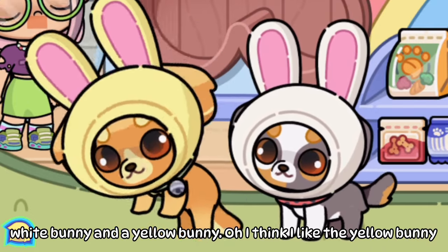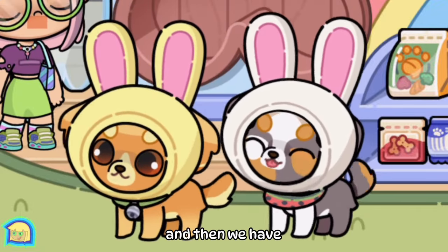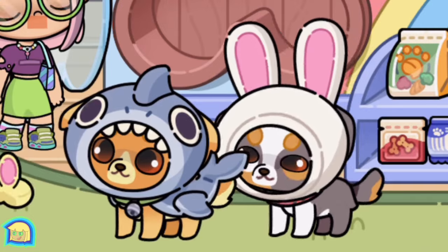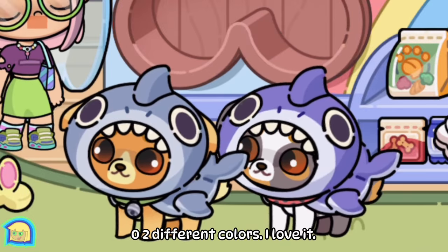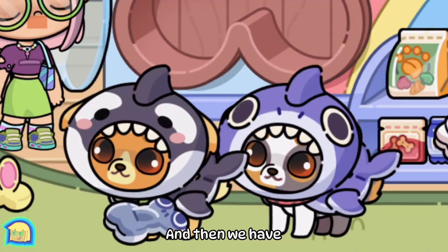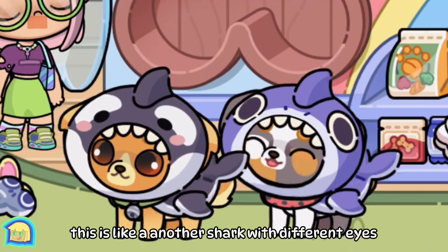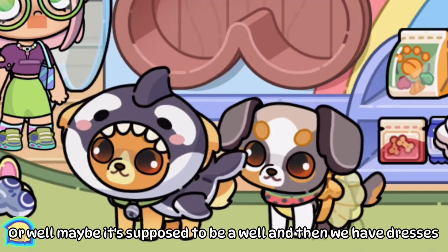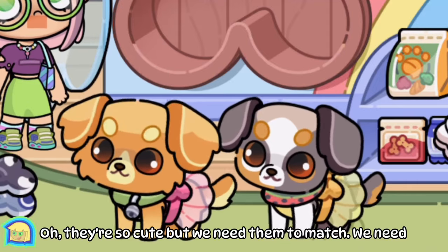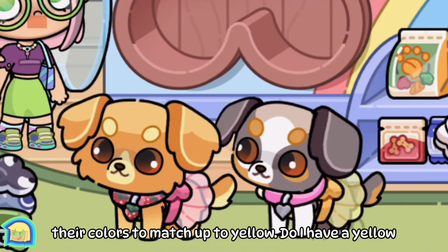I think I like the yellow bunny better, but they're both adorable. And then we have a shark — oh, two different colors, I love it! And then we have this one, which is like another shark with different eyes, or maybe a whale. And then we have dresses — oh they're so cute, but we need their colors to match. Oh it's yellow — do we have a yellow color? Oh, blue's cute with yellow, adorable!